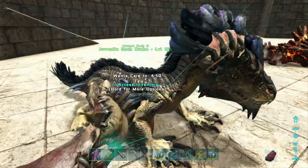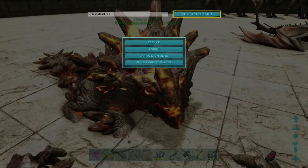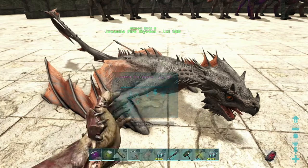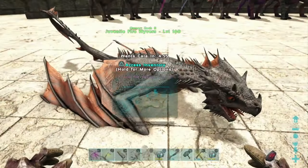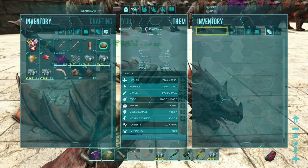We can repeat this process on the magmasaur — you can see the before and the after, 100% all the way around. 'setimprintquality' is super simple. All four dinos — the wyvern is the last one — and just like that we have imprinted all of our dinos instantly.